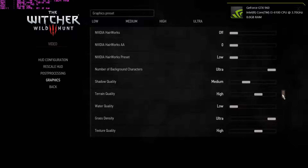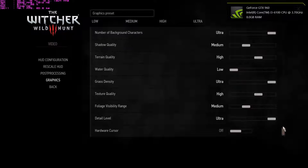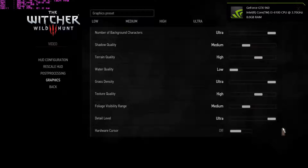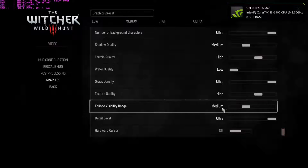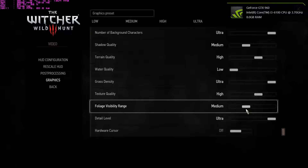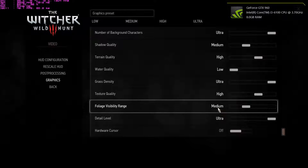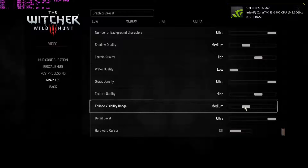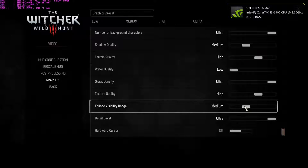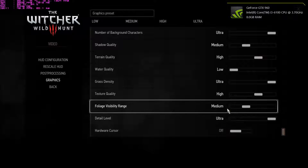Medium shadows, high terrains, low waters, ultra grass density, high textures. Originally the foliage visibility was on low, but I don't like how they opted it to low, so I just bumped it one up to medium. This is one of the biggest performance killers of this game. If you're on a lower end, I wouldn't go higher than medium. Low obviously grants you more performance, but it looks bad, so I'm not doing that. Detail on ultra.